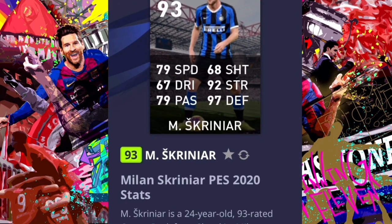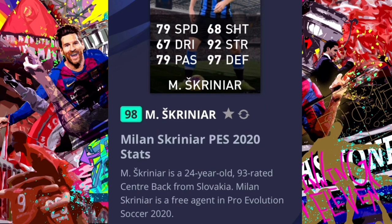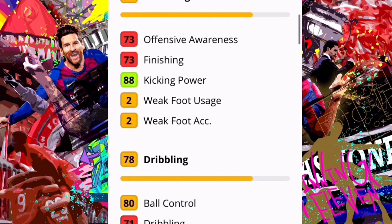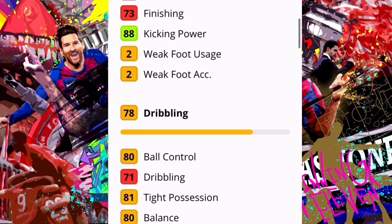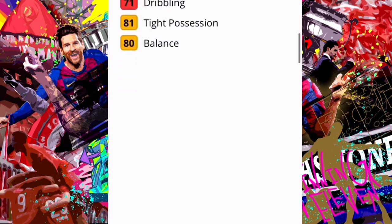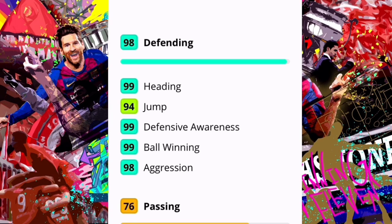Let's start with Skriniar. Skriniar is a center back with the build-up play style — he's 93 rated and maxes at 98. Looking at his stats, he's actually one of the best defenders in the game. He's very versatile; you can use him at left back and center back, and occasionally right back, though his rating isn't that high at right back.